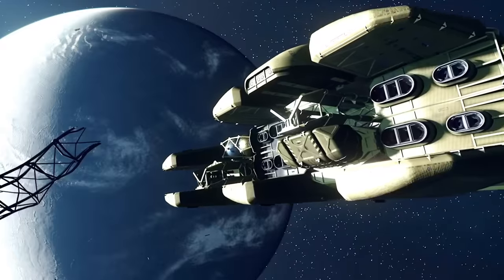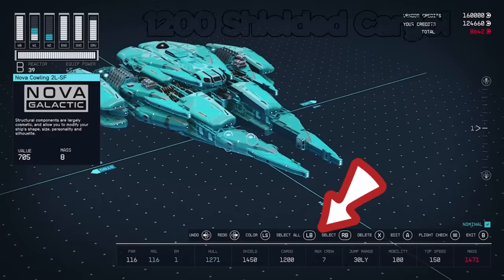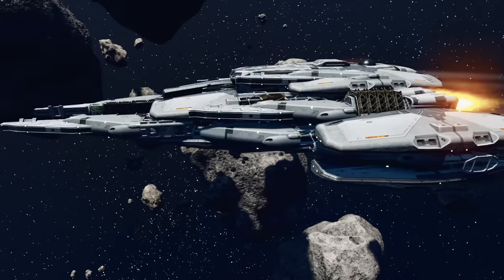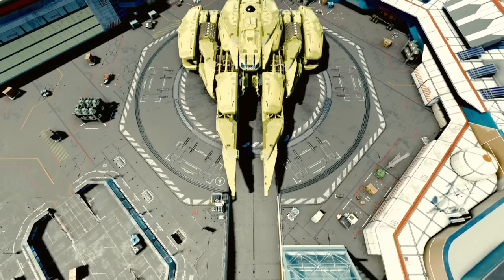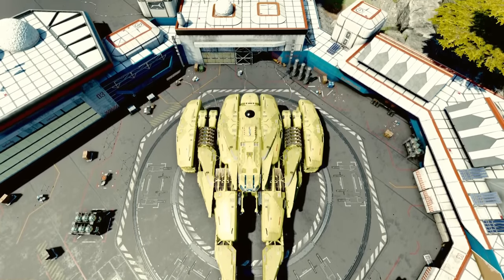This ship isn't just about looking good, it's a working class hero. With a small cargo capacity designed exclusively for contraband smuggling, you'll be rolling in space credits. And don't worry about those pesky factions scanning your ship — your cargo's locked up tighter than your crypto wallet. Stay tuned as we dive deep into the construction guide.